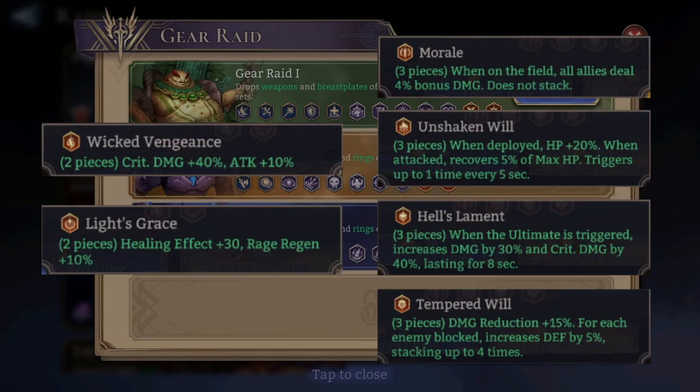The Unshaken Will set: when deployed, HP plus 20%; when attacked, recovers 5% of max HP, triggering up to once every 5 seconds. This is a really, really good set for tanks — it's going to provide a lot of sustain and will be very strong for heroes you use in Guild War.